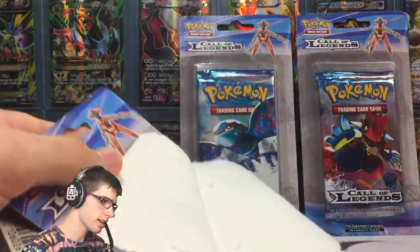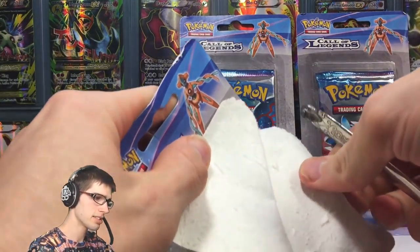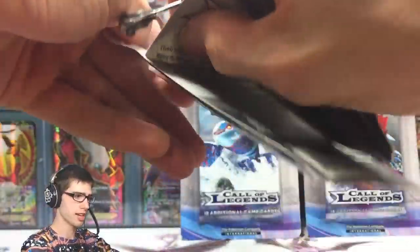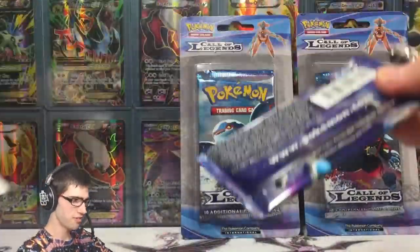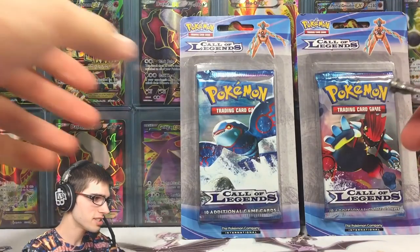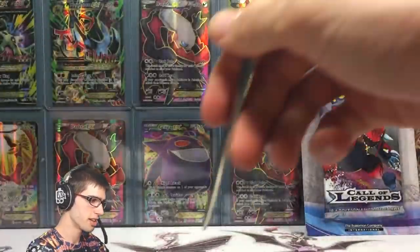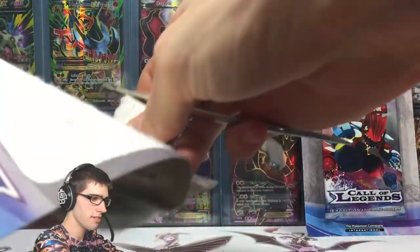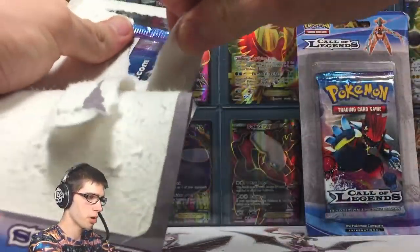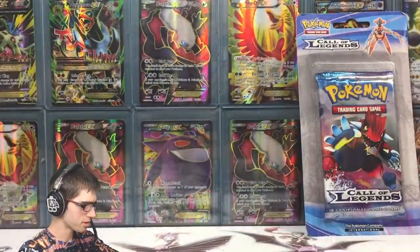There are shiny legends that can be pulled out of these — there's a couple of Eevee evolutions, a Lucario that looks pretty nice. The energies are one of the highlights of this set — they just look so good. Especially the Fighting Energy, it's got Ho-Oh chilling near the Ecruteak City Tin Tower. If we pull one I'll definitely point it out — they just look absolutely sick.